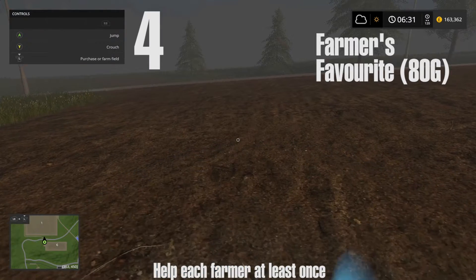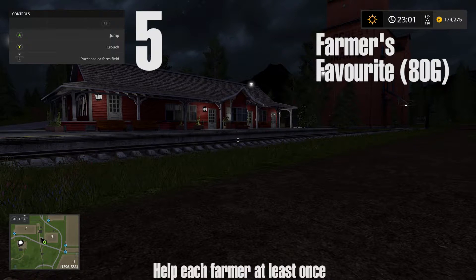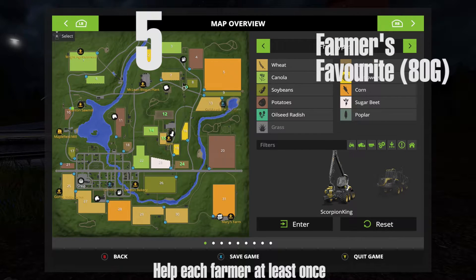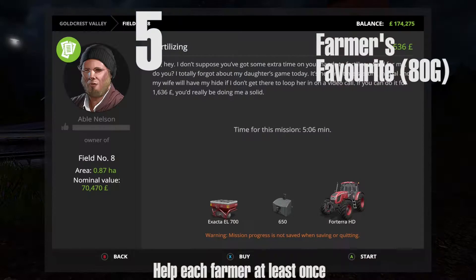You can find him and pick his smallest task. Some of these are the smallest fields, so you want to pick those to get it done faster. Farmer number five is at field number eight — that's Abel Nelson, up in the top right-hand corner of the map.